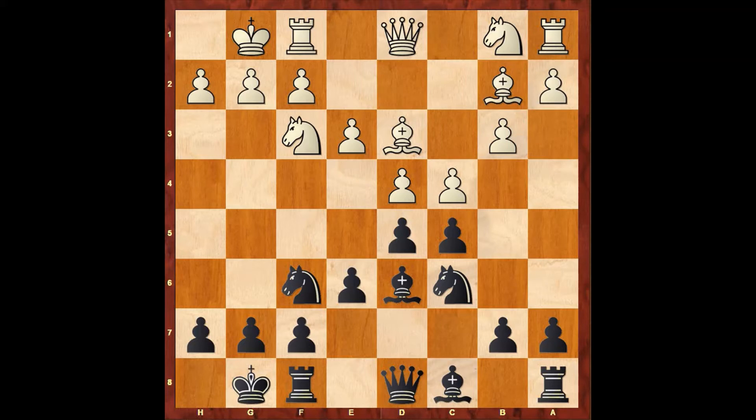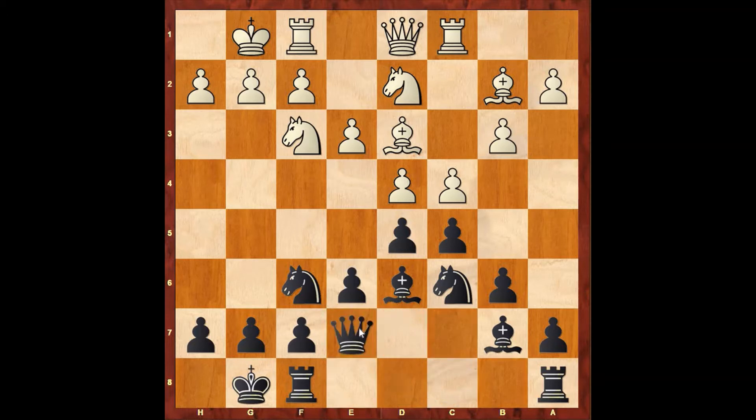Now Taras played b6. Black also wants to develop his bishop to the b7 square. Now white plays knight b2d2. Taras plays bishop to b7, developing his queenside bishop. Now white plays rook to c1. Now Taras plays queen to e7, developing the queen and connecting the rooks. Black has completed his development.